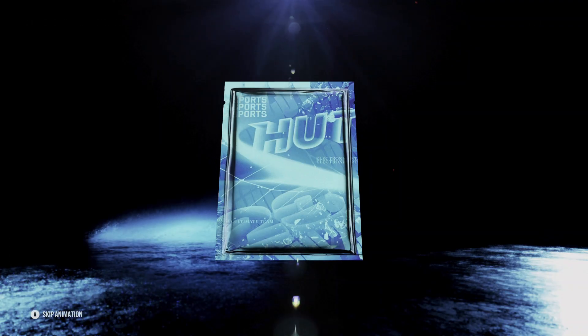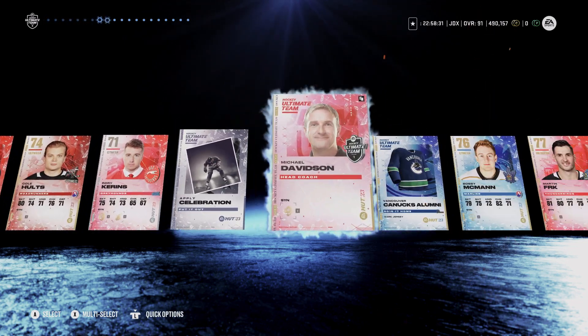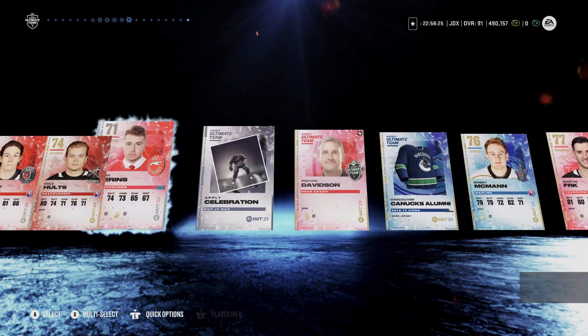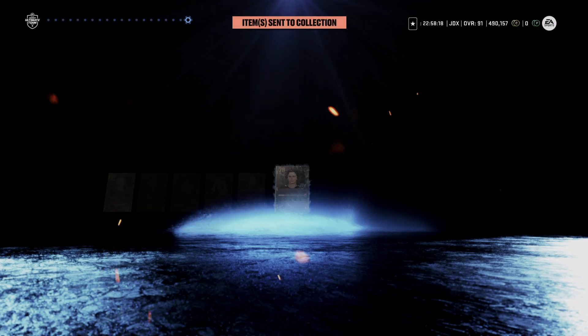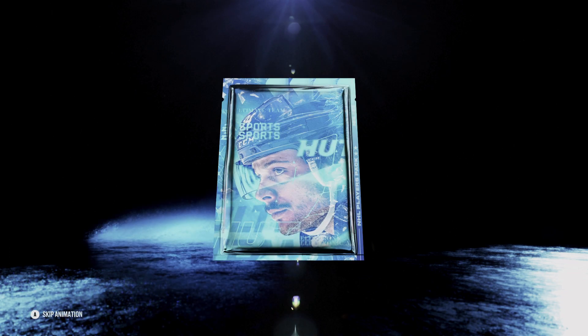Jumbo premium pack. Elite Three man, I just gave up on squad battles this week, it's just too much. Elite Three we get absolutely nothing — not even... I think 79 is the best. Brutal, brutal. What can I expect though, didn't play much last week.